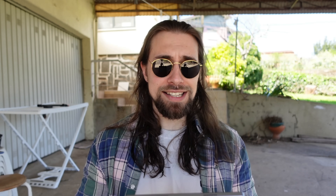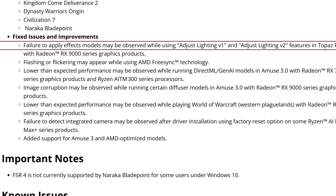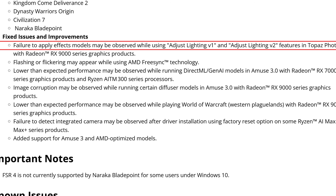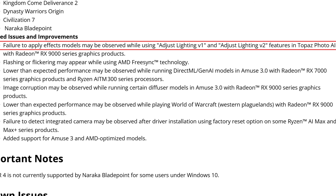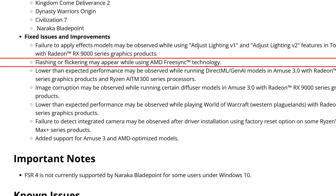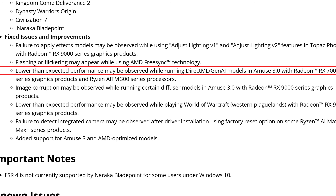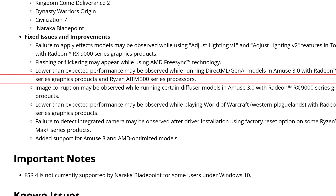For fixed issues and improvements: first, failure to apply effects on models may be observed while using Adjust Lighting V1 and V2 features in Topaz Photo AI with Radeon RX 9000 series — now fixed. Second, flashing or flickering may appear while using AMD FreeSync Technology — personally I had no issues across four or five monitors. Third, lower than expected performance while running DirectML or Gen AI models in AMUSE 3.0 with Radeon RX 7000 series and Ryzen AI 300 series products.